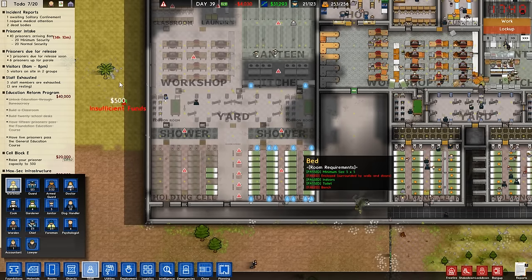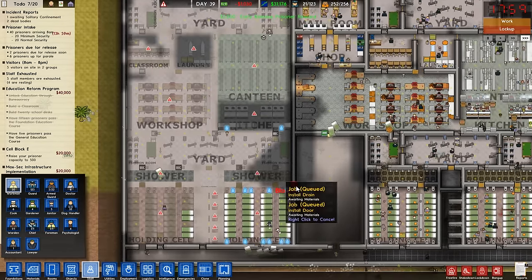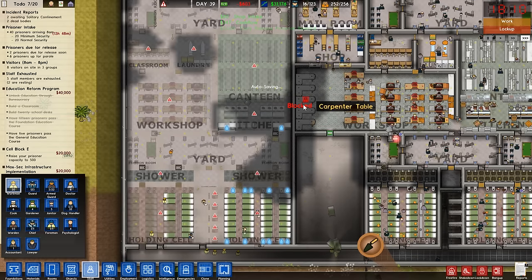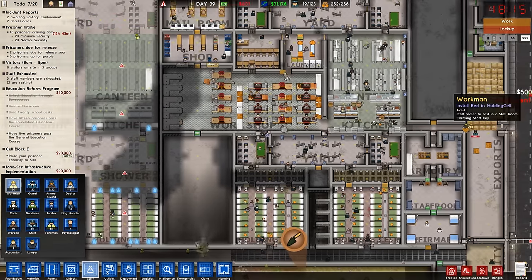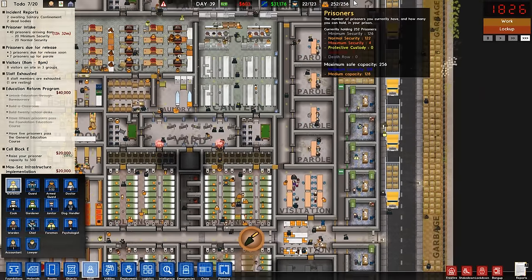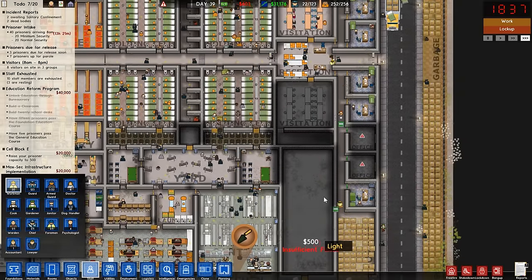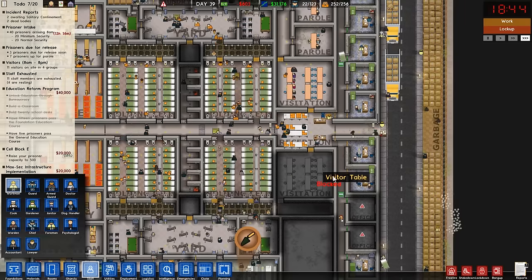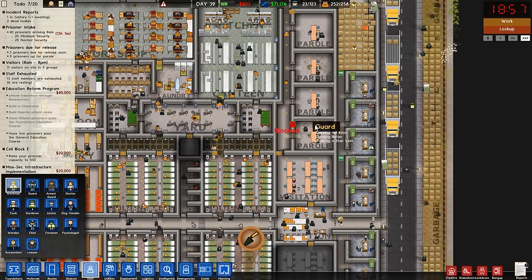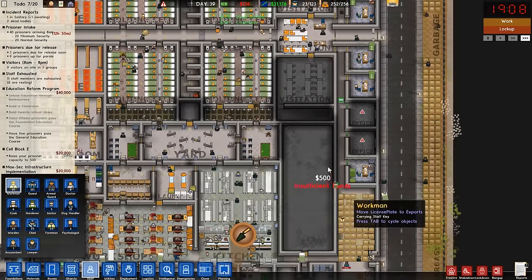We've still got a while before our next intake arrives — that'll be another 16,000. We got another 3,000 from an early release too. I kind of wish I'd put in extra parole rooms — I'm going to have to do that. I'm also thinking our current visitation rooms are not big enough. I'm thinking of doubling the size of the visitation room and having three parole rooms on each side.